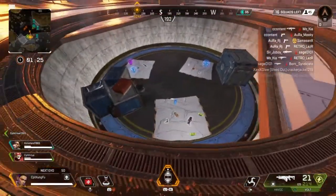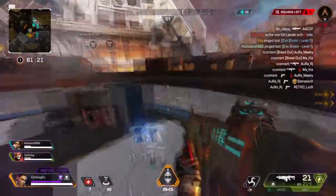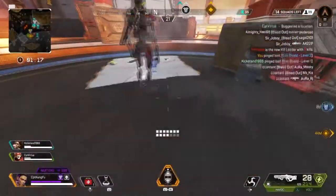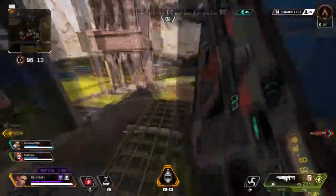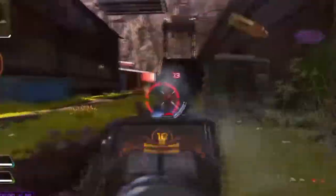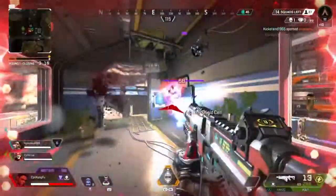Yo, what if you come here — this middle platform opens up and there's a ton of loot! No, I just opened it, dumb dumb. How did you open it? I thought it was when you get close. One guy's to my left, right near me. Oh, I cracked him — blue! Both of them are near me. 45 flush — knocked, knocked! Okay I'm gonna heal up. Oh he's here, f***!